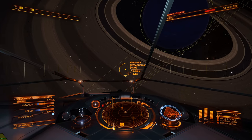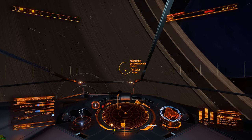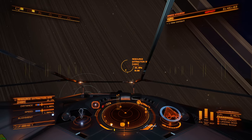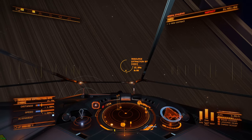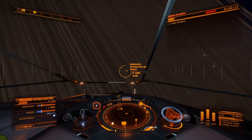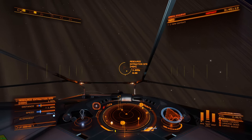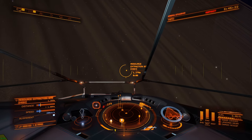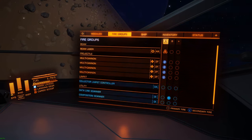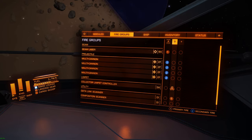So after we're done here, I'm gonna show you how to find a material trader to get the remaining focus crystals you need if you don't get everything in this run. I'm almost there. I forgot to set my fire group for my limpet, I'm gonna do that when I'm in there. There we go — set to my second fire group. That's all I need.